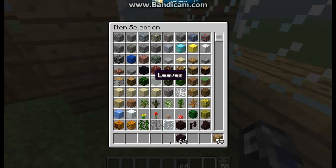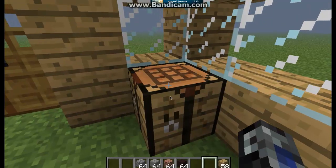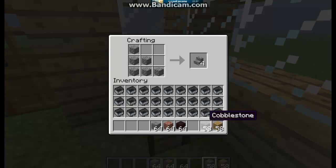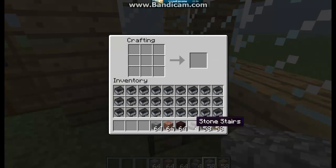I'm in creative so I can do it. There we go — now it's cobble. Same routine: top three, left all three middle bottom two, third row just the bottom one. There you go, now you have four cobblestone stairs.